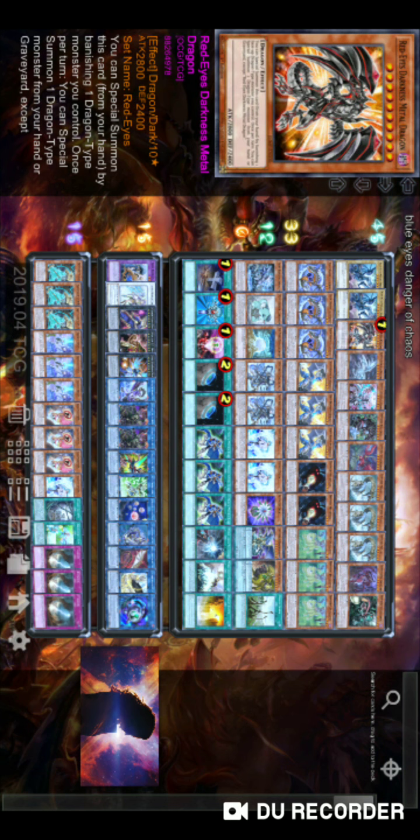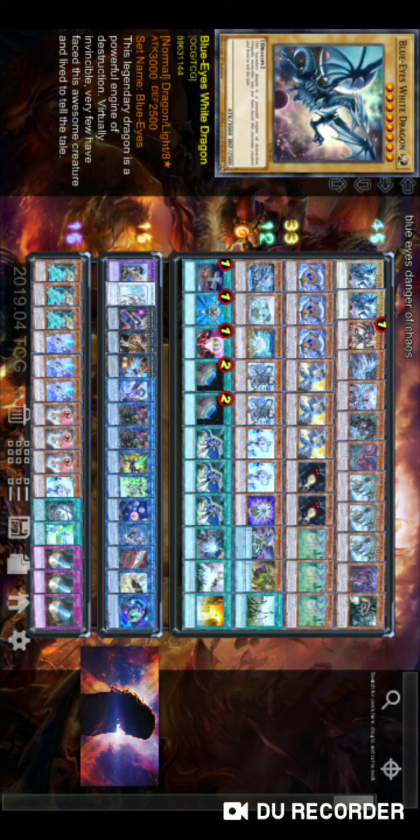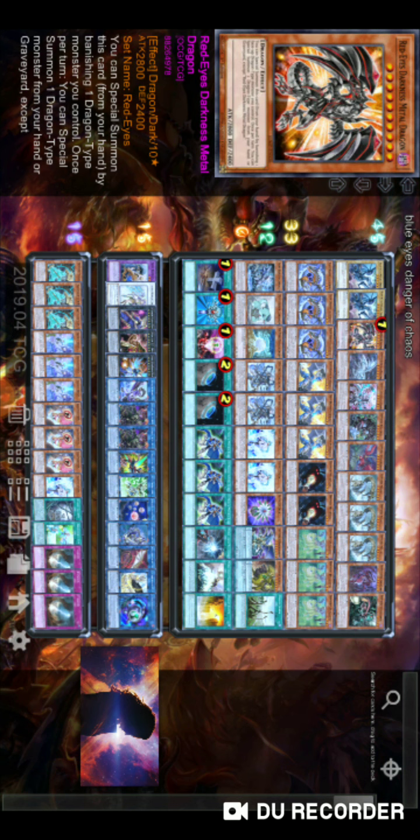The only difference between running three or two is consistency, and we want to be as consistent as possible. Then we have Red-Eyes Dark Dragoon — really good card that extends your White Stone of Ancients most of the time.